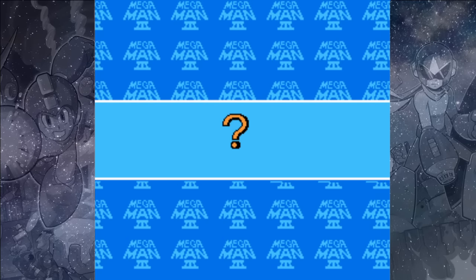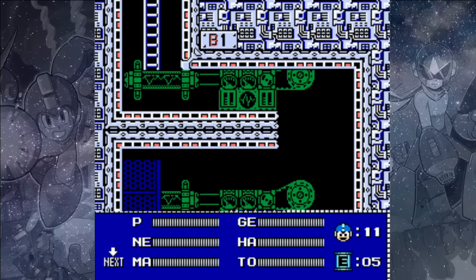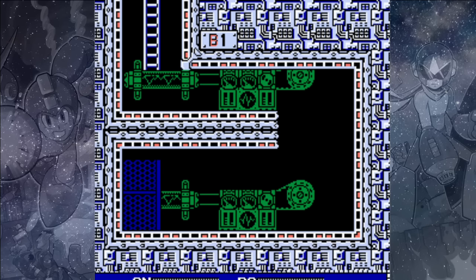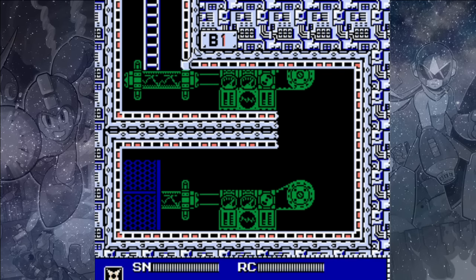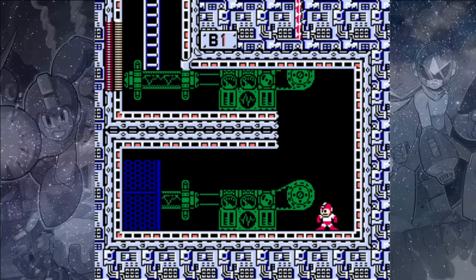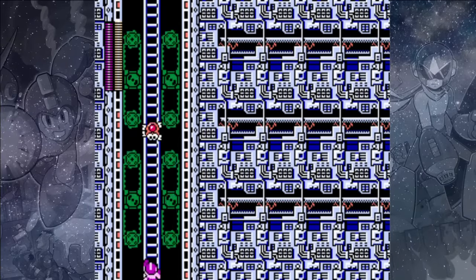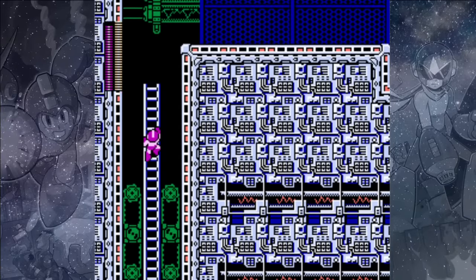They've made a lot of upgrades to Spark Man's stage to make it more difficult — they even took away the ladder at the beginning of the stage. Use Shadow Blades to take out that Peter Chi, then use the Rush Coil to bounce up to the next platform. Use your Shadow Blades to take out this Jemasi enemy and just keep making your way up the ladder.